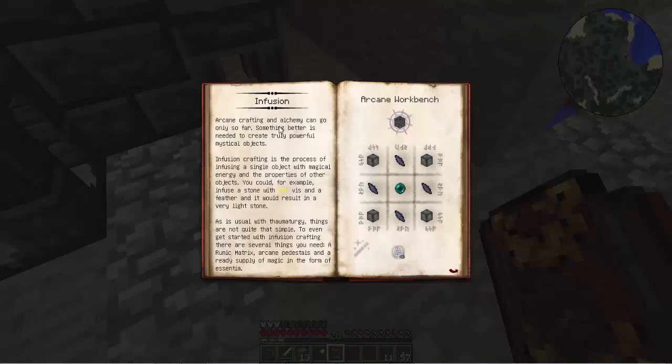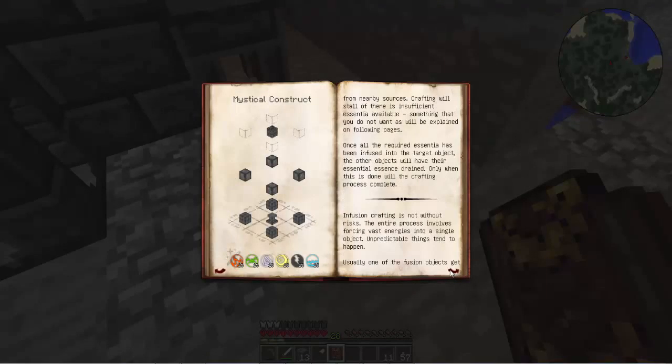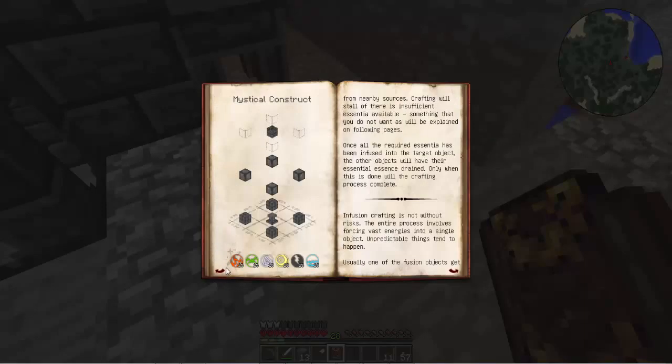Arcane crafting and alchemy can only go so far. Something better is needed to create truly powerful mystical objects. Infusion crafting is the process of infusing a single object with magical energy and properties of other objects - you could, for example, infuse a stone with air viz and a feather and it would result in a very light stone. As is usual with thaumaturgy, things are not quite that simple. To get started with infusion crafting, there are several things you need: a runic matrix, arcane pedestals, and a ready supply of magic in the form of Ascensia. 40 ordo - holy shit. This is what I blew up - I blew up an area trying to construct this because I didn't do it right. So we'll save that for later.